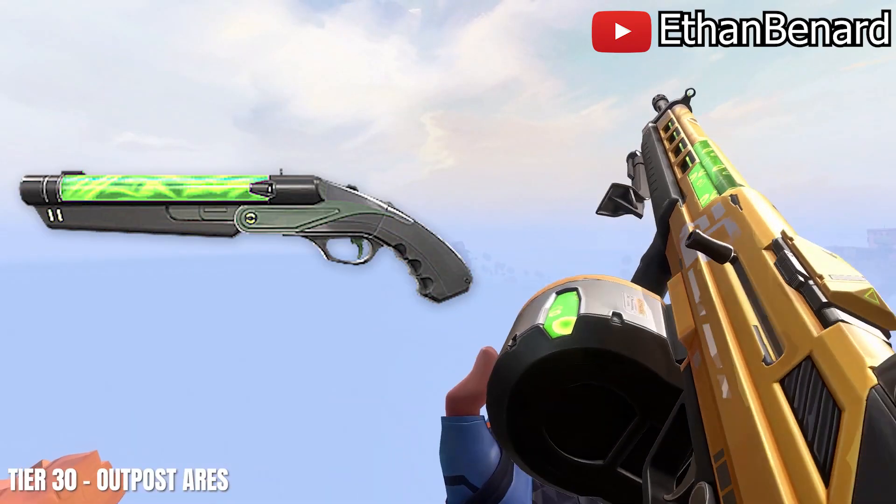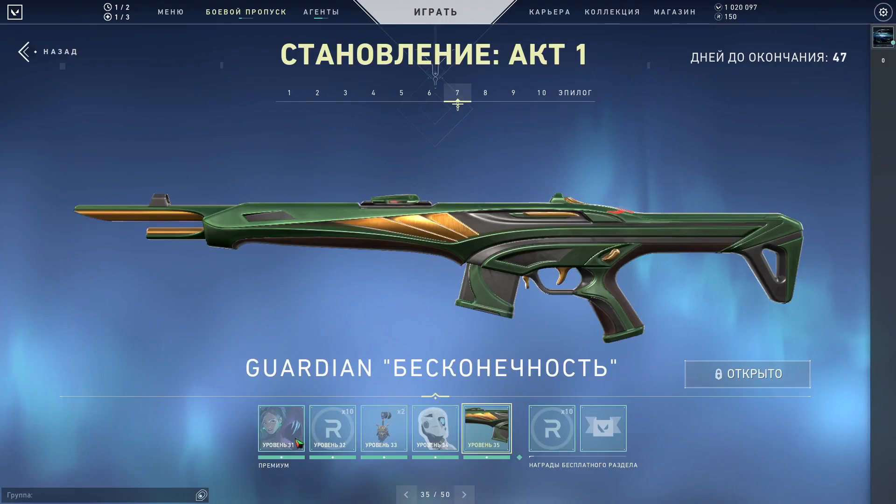Bro, who just put Viper's Shorty into the barrel of the Ares? Who did that? Now we're moving on to the Captain Falcon Guardian.